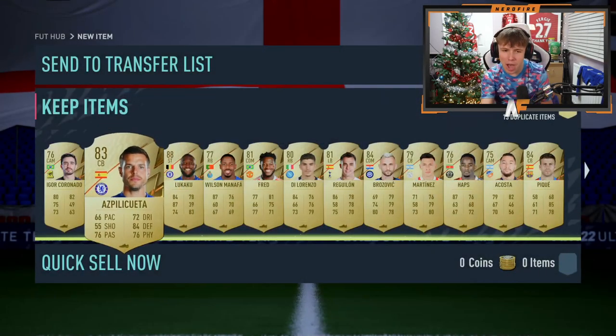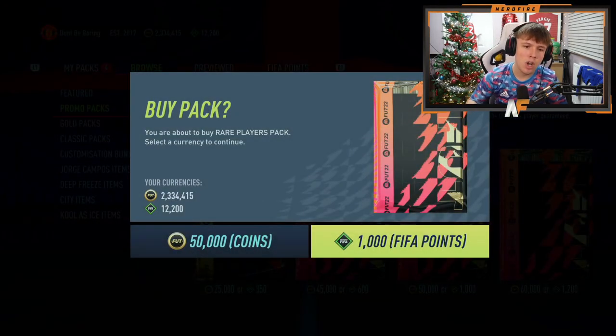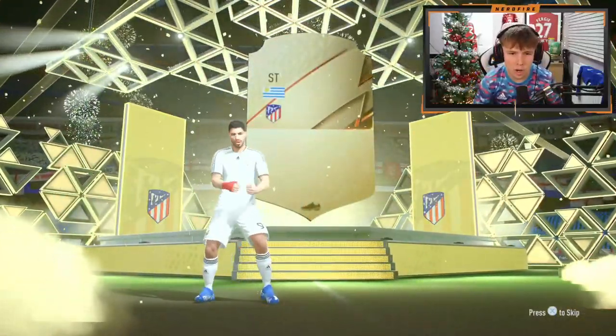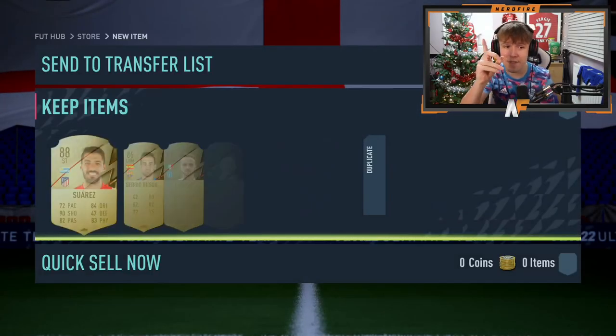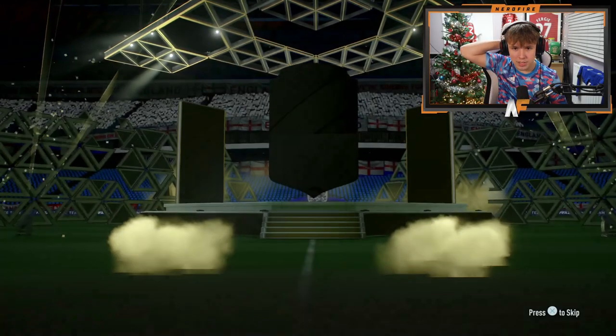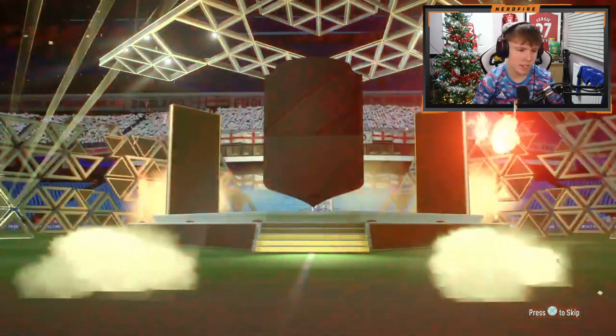That's it for player picks - we did get a fair few walkouts though. Now here we go with some 50k packs for the brand new team. We're going to do 12 of these 50k packs. First one - I can see Suarez's face straight away, you can't not recognize Luis Suarez. 88 Suarez - at least we kick it off with a walkout. Next 50k pack - it's a boards gold... it is João Félix.